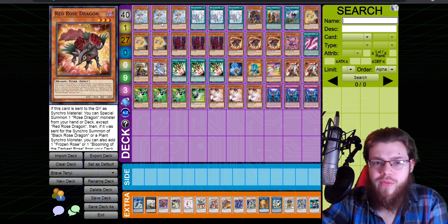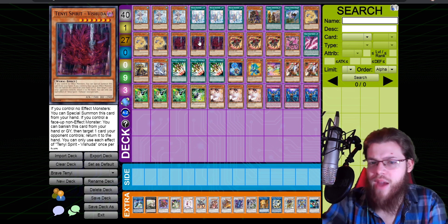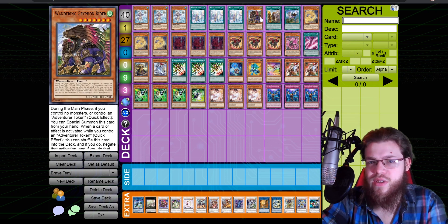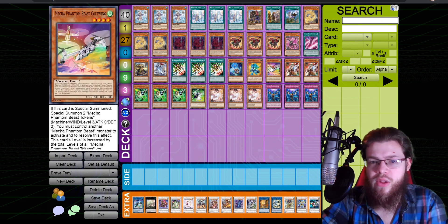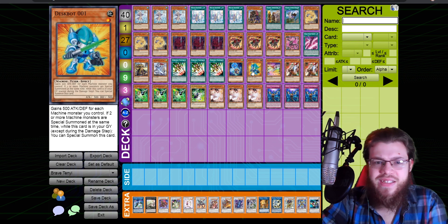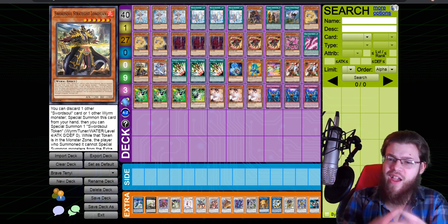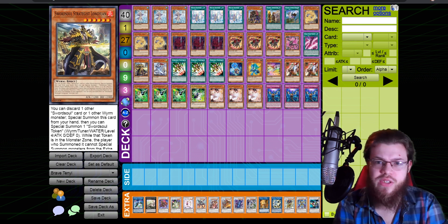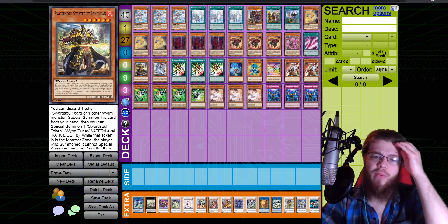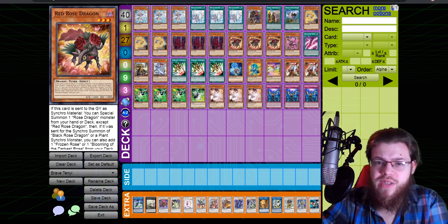I'm not playing Adora or any of the other Tenyi cards — Vishuda and Ashana just do it. I considered one Adora to summon off Ashana but didn't want to add more cards you don't want to draw, because in this list there's already a lot of those: three pieces of the brave engine, two pieces of the Red Rose engine, the Cupid Pitch piece, the Auroradon combo cards. That's around eight to ten cards you don't really want to be drawing, which is an absurd amount.